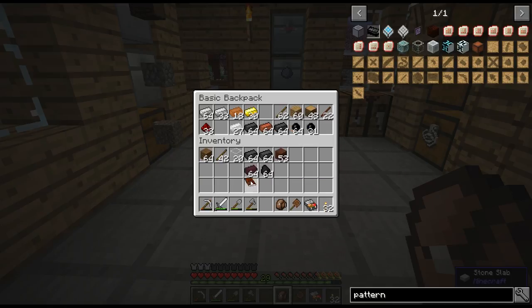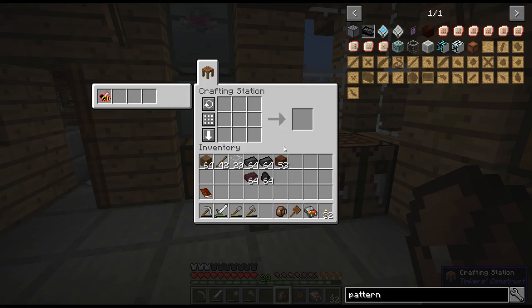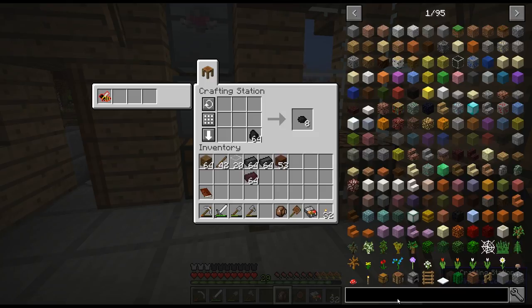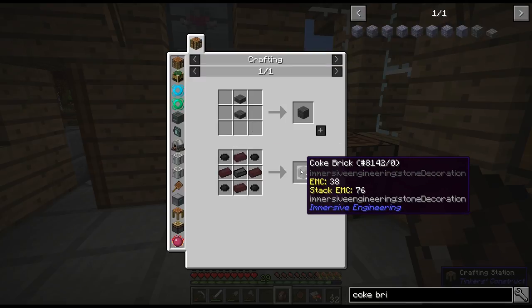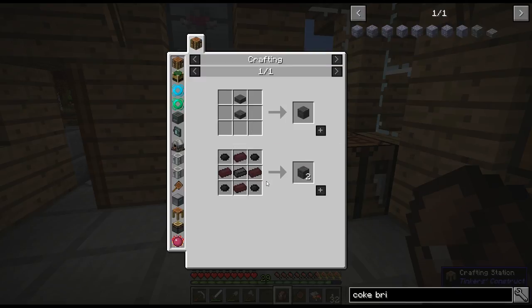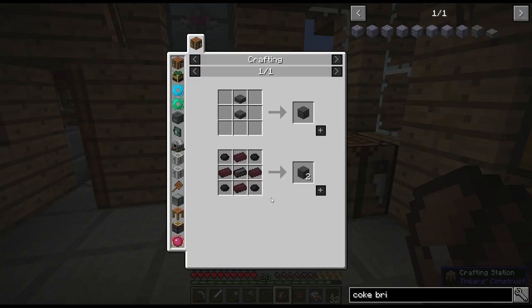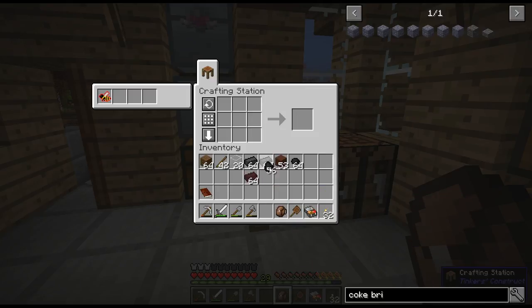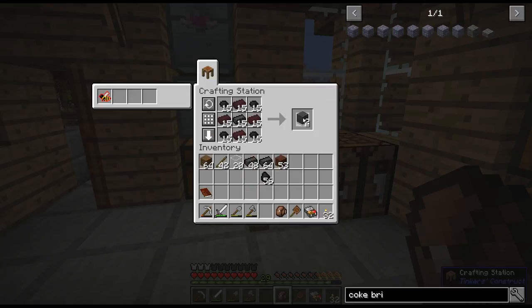I prepared a ton of things for the coke oven — we're going to need this and the coal. I believe the coke oven requires 27 coke bricks and you craft them in pairs of two, so we need to craft this 14 times — that's 28, so let's just make a stack and go ahead and make this.